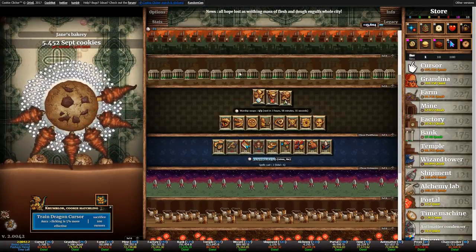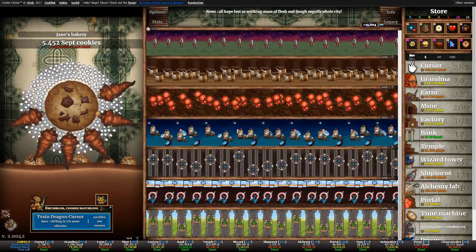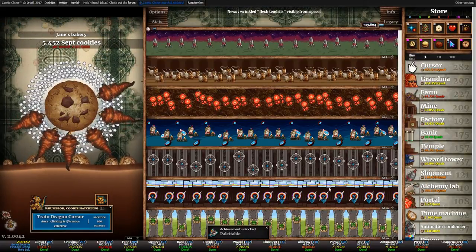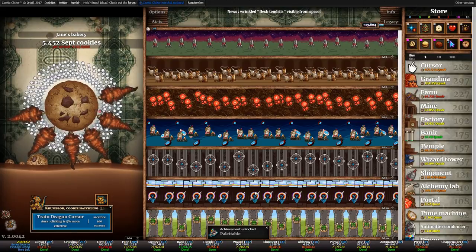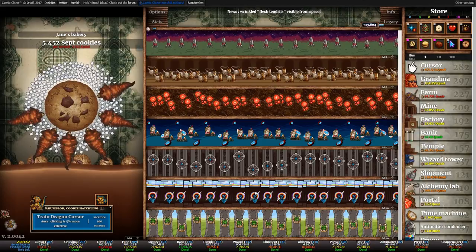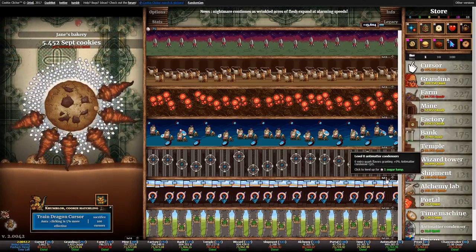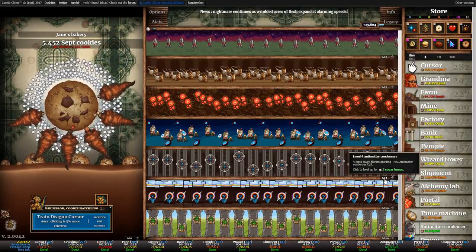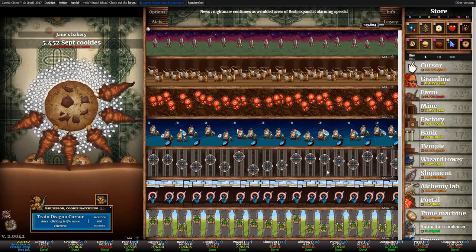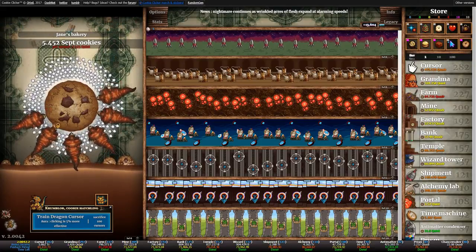One more thing for this episode: spending the sugar lumps we've accumulated while idling. We can get the Prisms to level 10, which is enough for an achievement. As a reminder, always try to get as many achievements as possible because the kitten upgrades are really powerful. We'll get the Anti-Matter Condensers up as far as possible — maybe level six — and the rest we can handle off-screen.